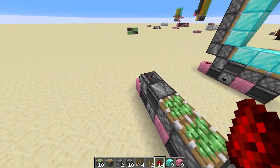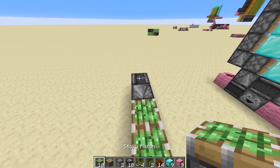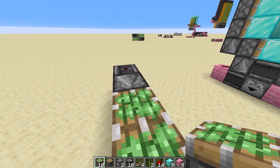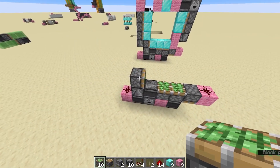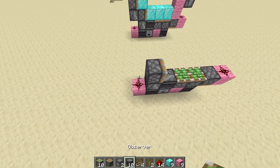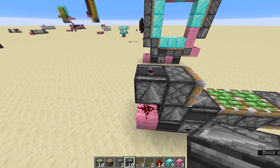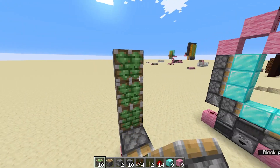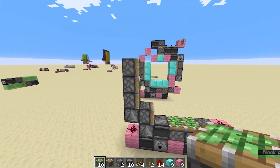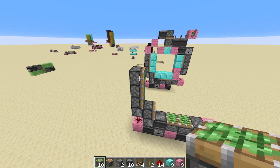I'm not going to put any of the diamond blocks on top yet — we'll do that at the end. The next thing you're going to do is build up the left hand side. Place a piston on top of our upwards facing observer, and then face an observer into our redstone dust. Next, build up the side of this piston door — three sticky pistons on top of each other.